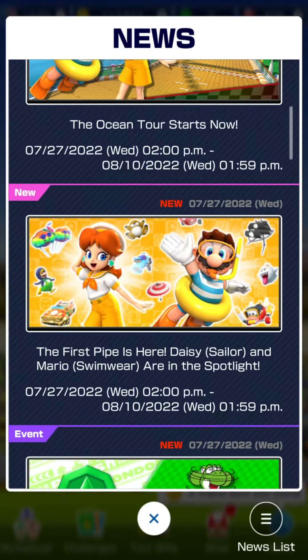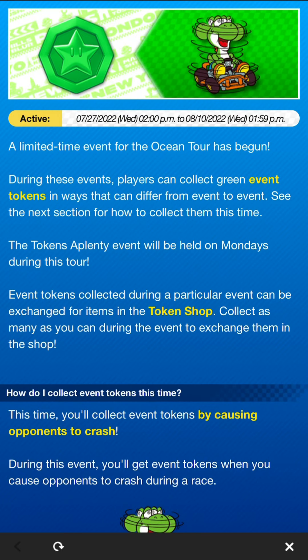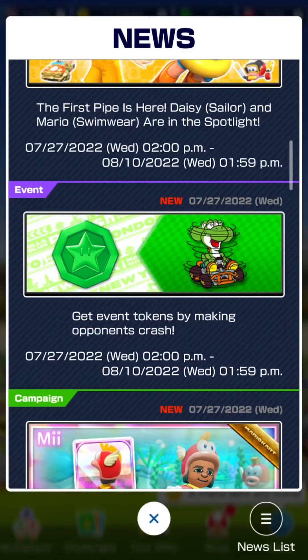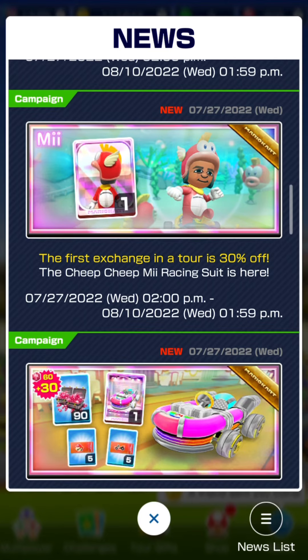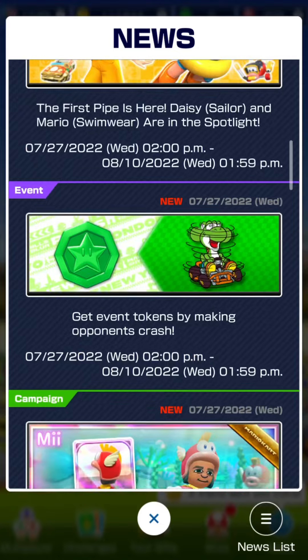You earn event tokens by making opponents crash — using red shells, giant bananas, or anything else. That's the token challenge for this tour. The first exchange in the token shop is 30% off: the Cheep Cheep Me Racing Suit, which has the Bubble special skill. The bubble makes you go a bit slow and you can't control it well, but it does get you action points, which is quite good. It's 17 rubies for this tour only.